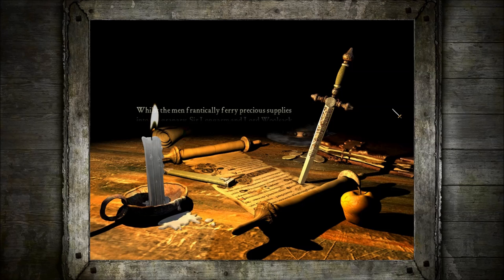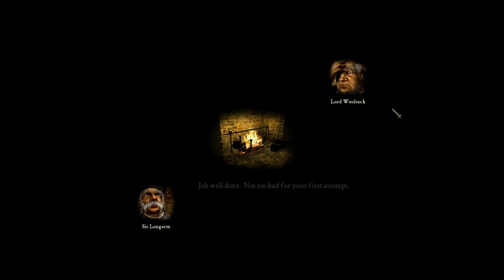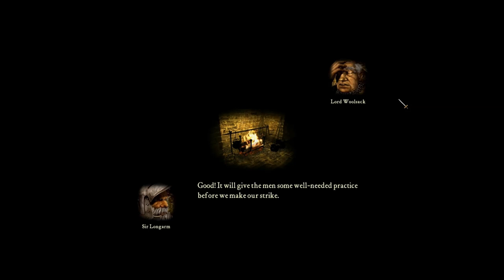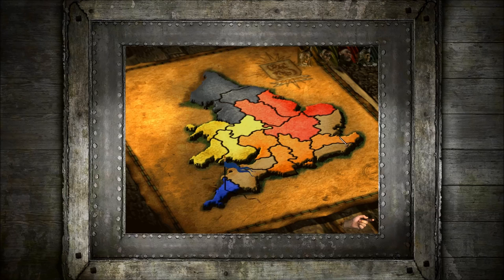Whilst the men frantically ferry precious supplies into the granary, Sir Longarm and Lord Woolsack ride into the camp. Not too bad for your first attempt. They foolishly pitched camp in the middle of the wolves' migration track — it will give the men some well-needed practice before we make our strike. Now I have no choice but to send out a scout to find a more permanent position. So there you go — we've collected the first county.